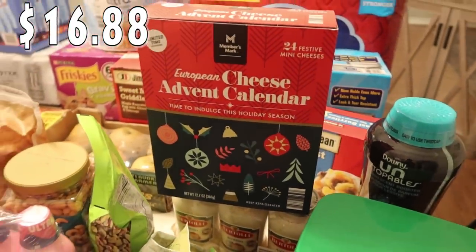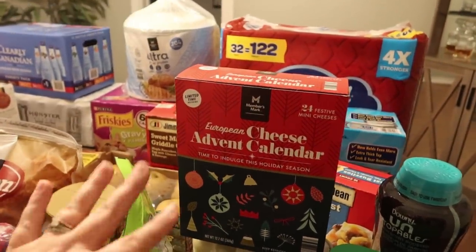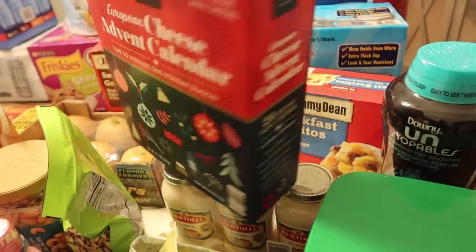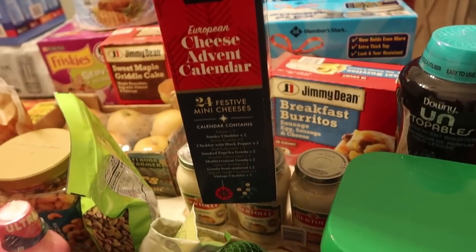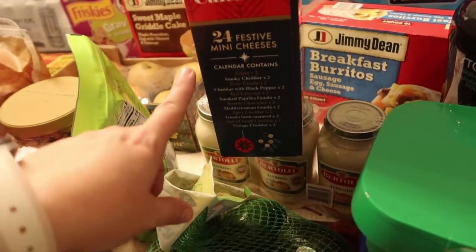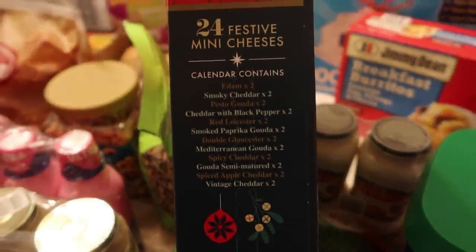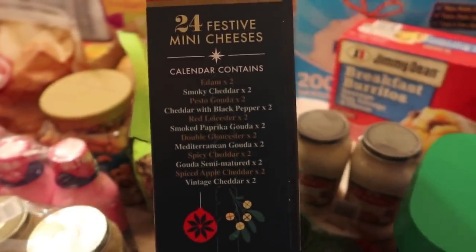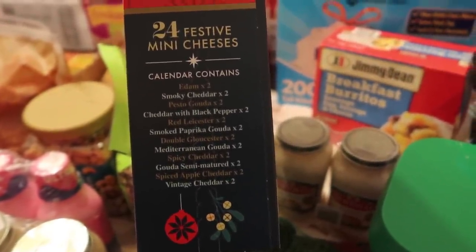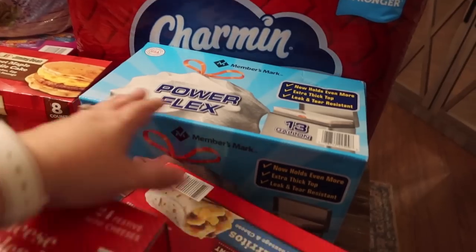I think I pick this up almost every year — I just really like cheese. I don't think Mark and I are going to use this as like an advent calendar; I just wanted the cheeses. I thought they'd be fun to try and I think they're a little different this year. There are two of each kind, so it looks like 12 different kinds. Some of them, like spiced apple cheddar, sound really good, and there's a Mediterranean Gouda — some of these I haven't tried before, so I'm excited.